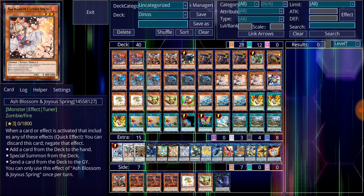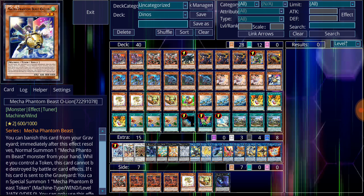Ash Blossom and Joyous Spring is of course the hand trap of choice — simply negate cards that will either special summon from the deck, add cards from the deck, or send cards from the deck to the graveyard, which covers most decks in the game right now. Mecha Phantom Beast O-Lion is simply a token creator and a great way to get plays going with Crystron Needlefiber, in addition to helping with Ash Blossom and Jurrac Aeolo.